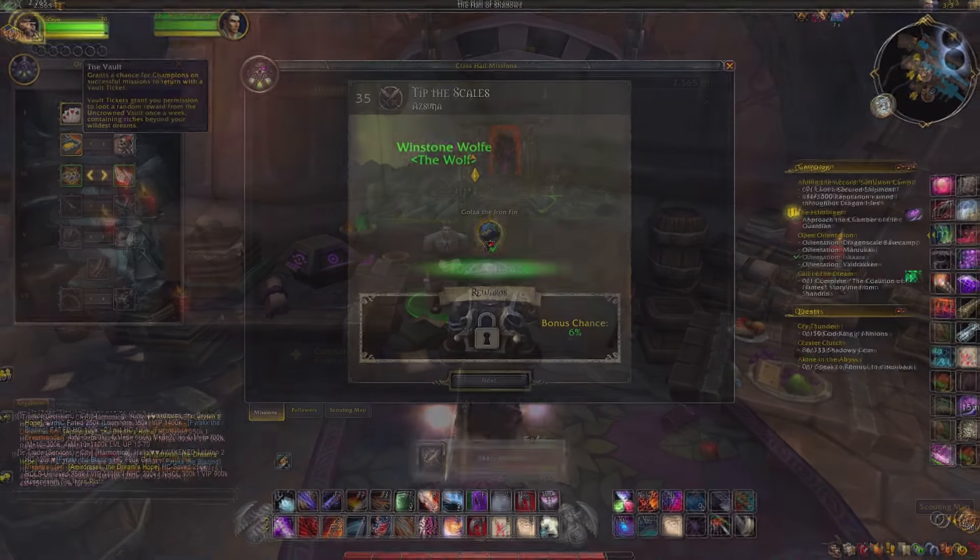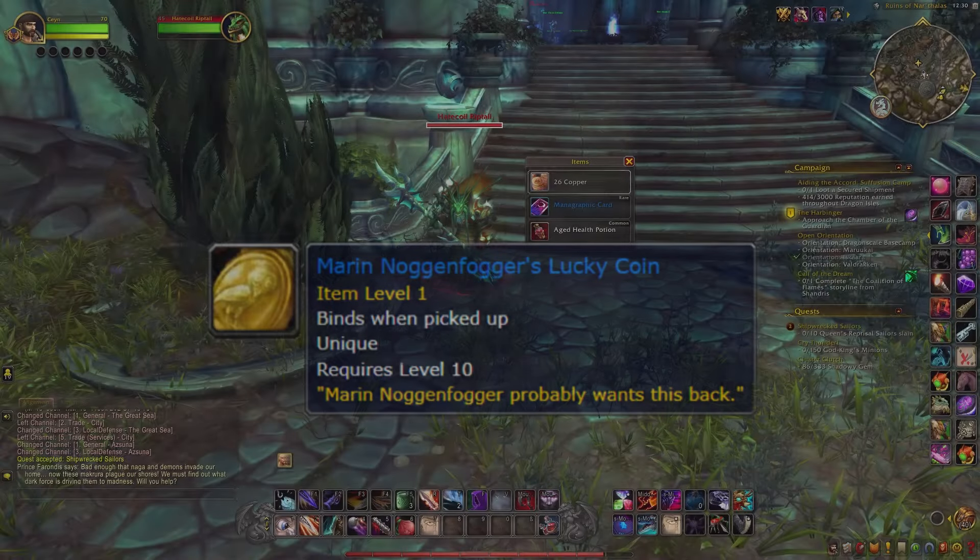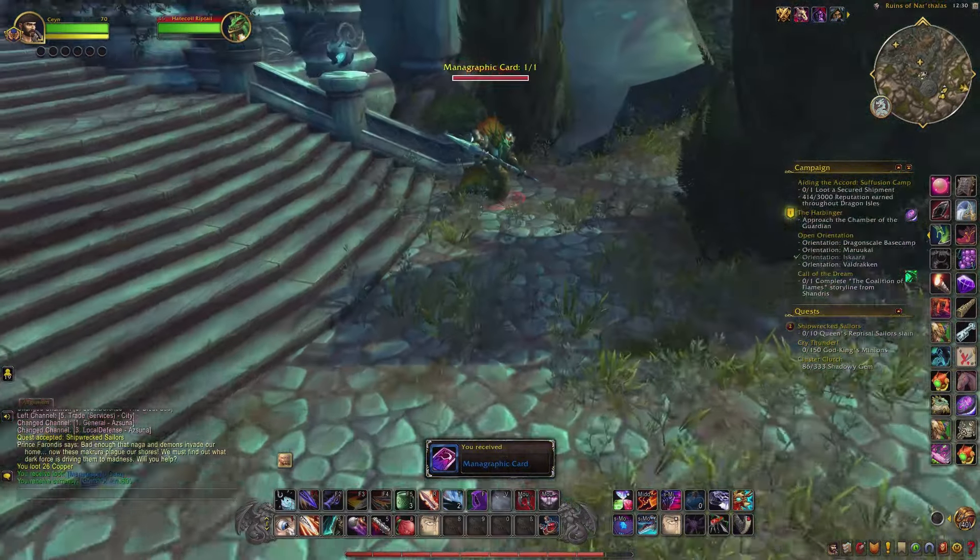The Vault grants you a chance to obtain Vault Tickets after completing missions at the mission table, and it also grants you a chance to pickpocket Marin Noggenfogger's Lucky Coin from any enemies in the Broken Isles.